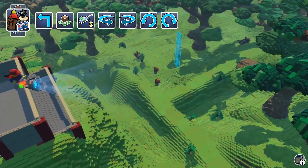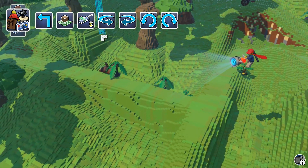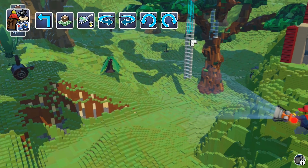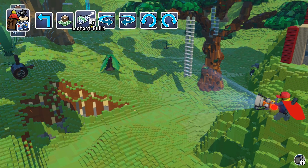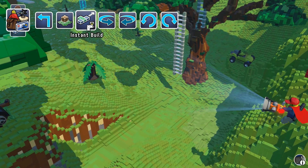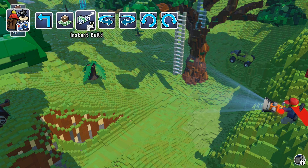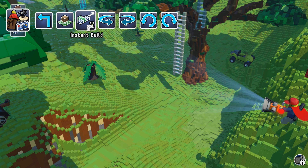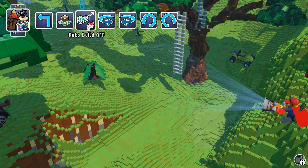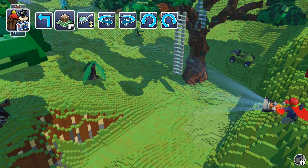I'm starting to plan out some roads. I also figured something else out — I think I had instant build on, because when I was placing things they were building without showing all the bricks first. With instant build you just place it and it's there. I like that better than watching all the bricks stack up. You can have instant build, auto build, or auto build off. I prefer instant build — place it and it's done.